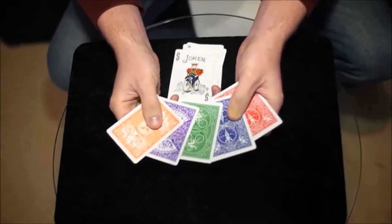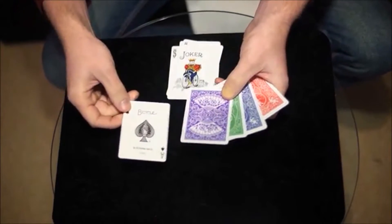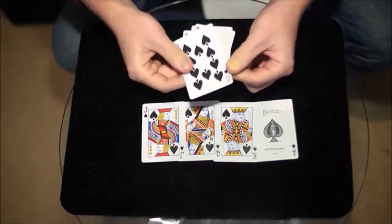And you don't have to just change the backs — you can also change the faces. If we take the ace and rub it across the jokers like this, you'll find that they change all the way through to give you a complete royal flush in spades.